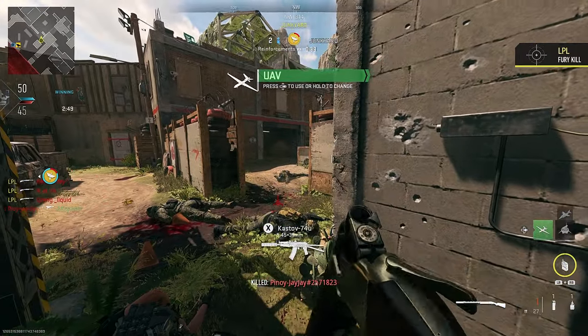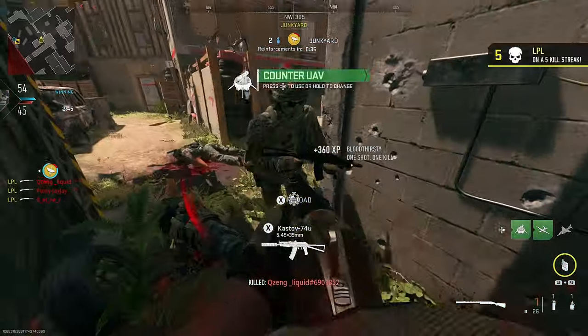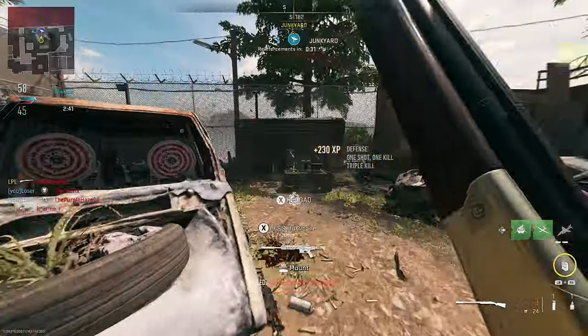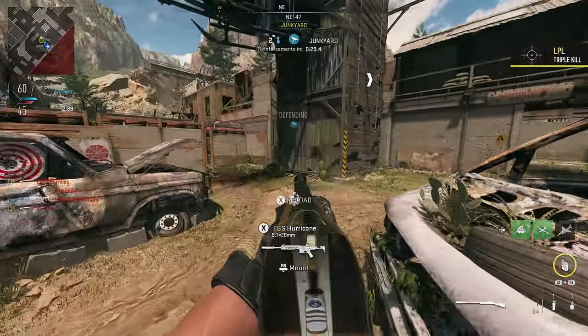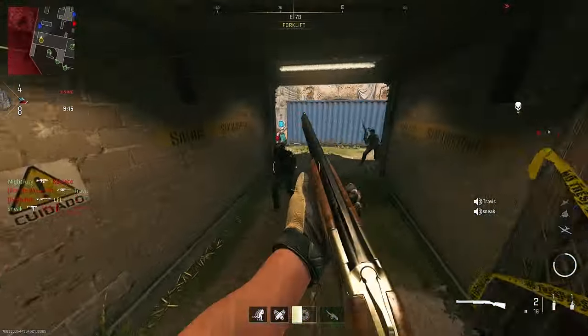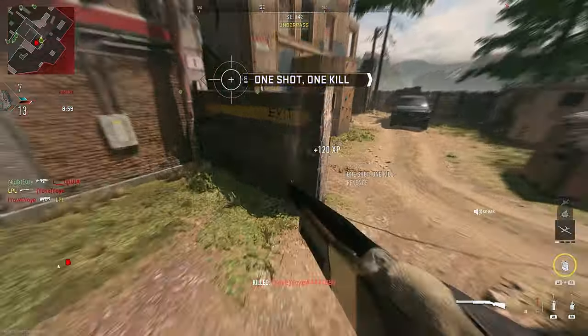So the first thing we've got to do is level up the gun. Now it's pretty obvious what game mode I'm going to recommend, and that is of course Shoot House. Shoot House is by far the best game mode to use a shotgun — not only are you guaranteed a small map that is fast paced, but also with game modes like Hardpoint and Kill Confirmed, using a shotgun is so easy.